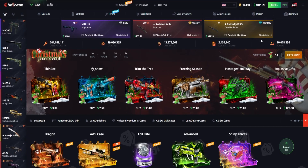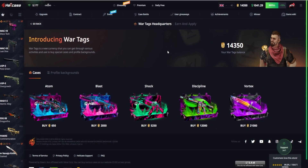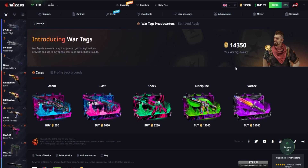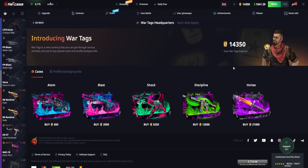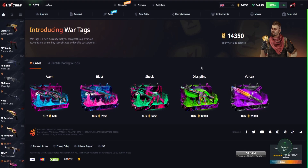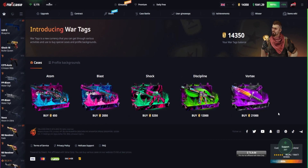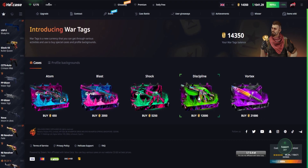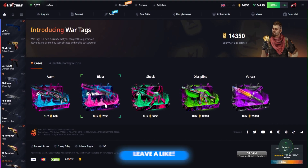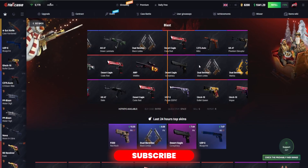We've still got $1041 in our balance which is great. Let me introduce you to the war tags — we've got 4,350 points. The more cases you open, the more battles you join, the more points you get. We managed to get 14,000 and as you can see you can open a lot of different cases. You've got the Vortex for 21,000, the Discipline for 12,000, etc. But today let's test out the cheaper ones for 2,000 and 5,000 points and see how it goes.